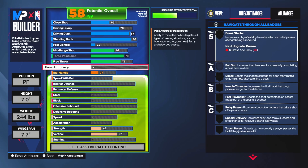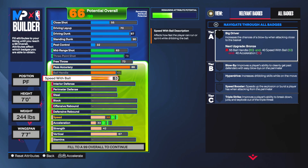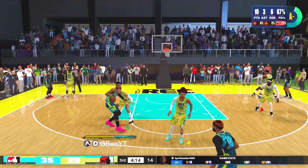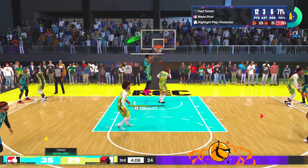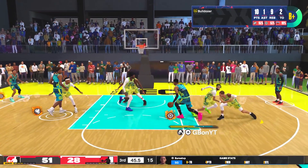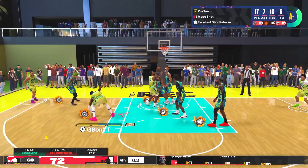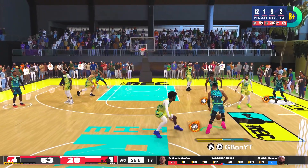For playmaking, go 88 pass accuracy, 65 ball handle, and 59 speed with ball. 2K won't allow crazy dribbles at this height — if you want to dribble, try recreating this at 6'11" where you can get pro dribble animations at 70 ball handle. Dribbling with 65 and 59, you have to know what you're doing and be strategic. You're not going to be Allen Iverson, Lamar Odom, Jamal Crawford, or Ben Simmons with the rock — it's not happening. You have to know what moves to hit and when to hit them.